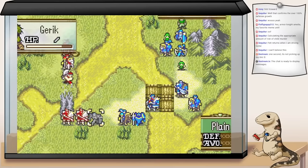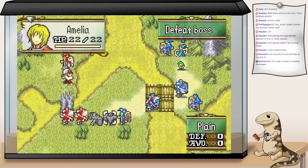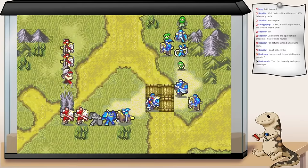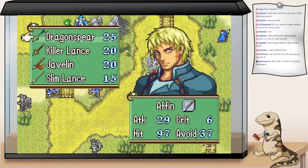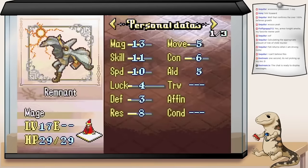In FE8, I'd say the best weapon type is lances because paladins get lances but not axes, and Seth is by far the best character in the game. But regardless of whether you think axes or lances are better, they're fantastic in both 7 and 8 as well as Path of Radiance and Radiant Dawn. These games are also a lot kinder to axes class-wise — you have great options like Berserker, Paladin in 6, 7, 9, and 10, and Wyverns in 9 and 10. Having good class access is a great boon for a weapon type.